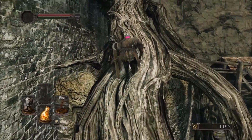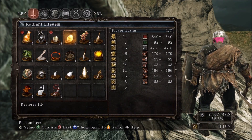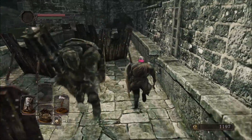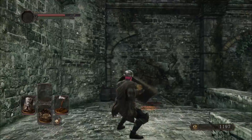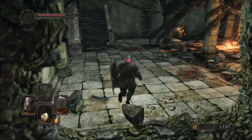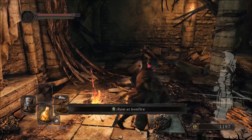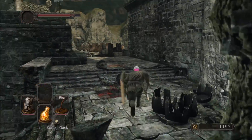Standing there getting hit by an arrow for no reason. Go ahead and equip your firebomb because you're going to want it — and be sure to get shot by a bunch of arrows, that's important. Dodge this guy. This is why you need the firebomb — now you have a shortcut back to the bonfire. Isn't that nice? You're just aiming at that huge stack of barrels and you'll be golden every time.